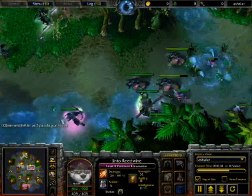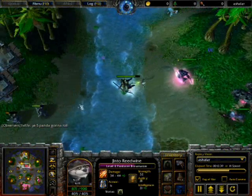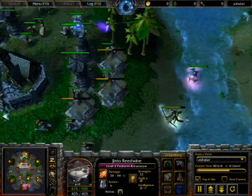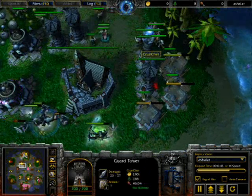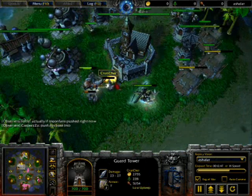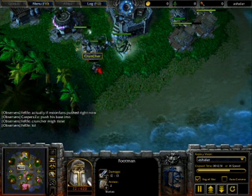Panda is almost level 5. Once the panda hits level 5, things are going to start looking ugly. We're building a farm to block these towers in - nice. The nice footman, the nice boss footman.